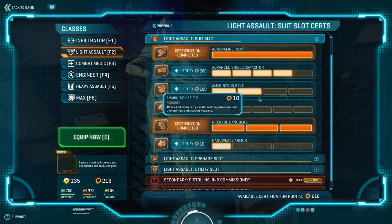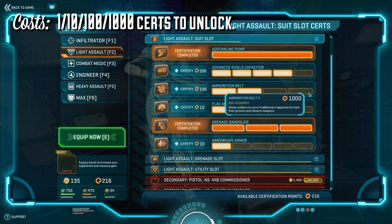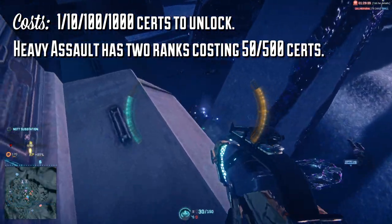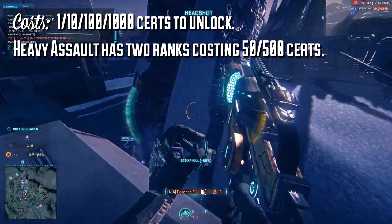The ammunition belt is a suit slot that costs 1, 10, 100, and 1000 certs to unlock, with the exception of the heavy assault, which only has two ranks of the ability available to them, and it costs 50 and 500 certs.